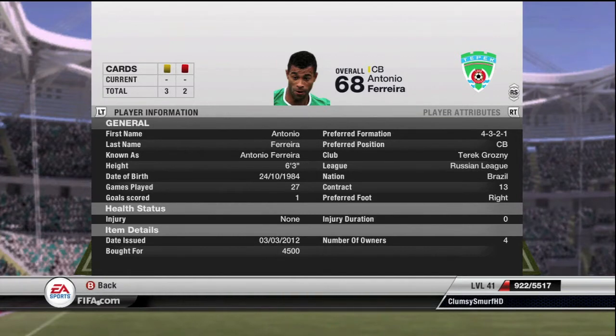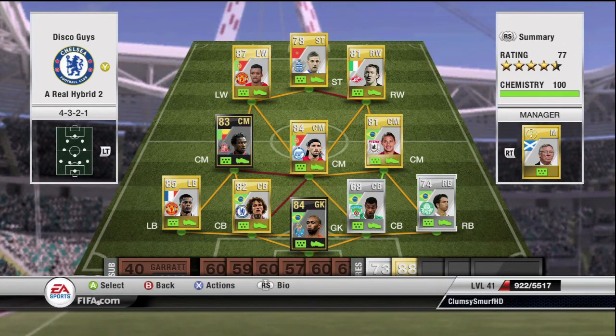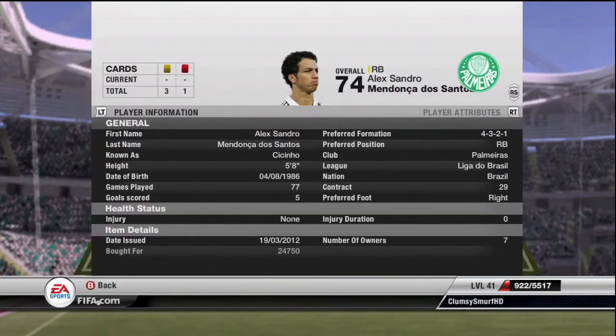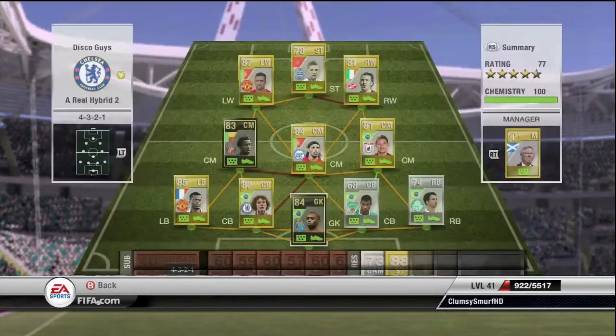Antonio Ferreira at 4.5k — really good, 81 pace, 70 defending, quite strong. Then we've got Senior: 90 pace, 4 star skills, right back — good shooting, good passing, good dribbling, only 24.75k. The pricing is what it is. And obviously inform Helton Skelton at 22k — that's my team, guys.